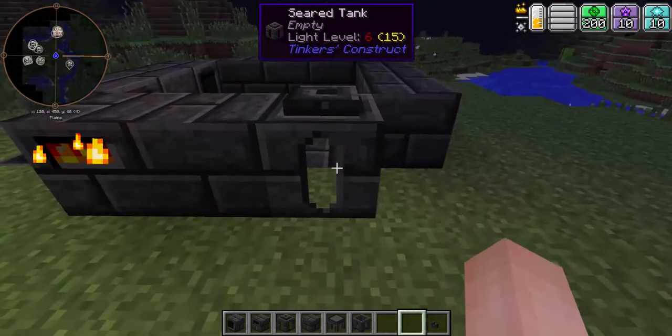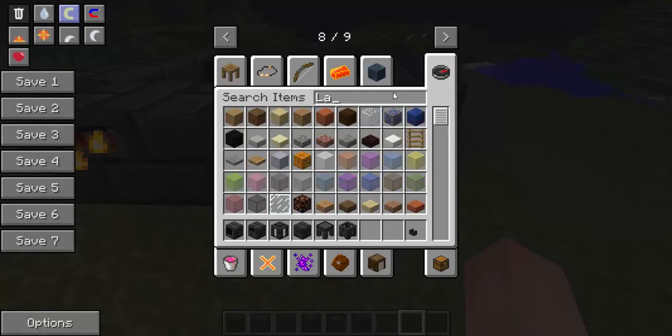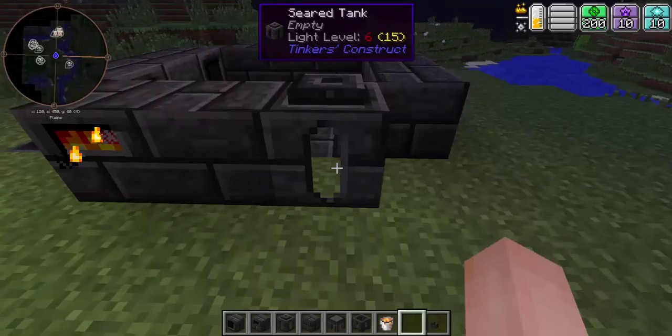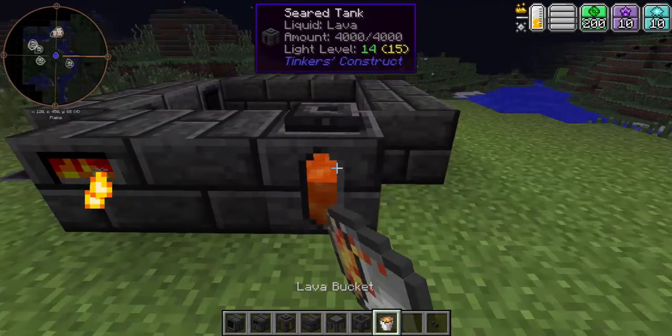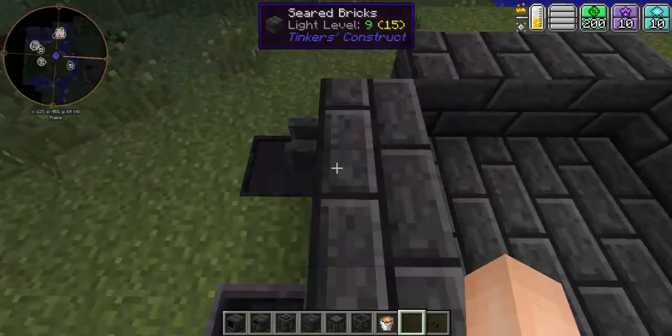To power this seared tank, you'll need some lava. I'm also playing on a mod pack right now. You can fill the tank up to 4,000 units of liquid.